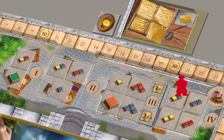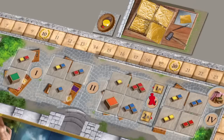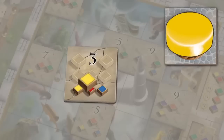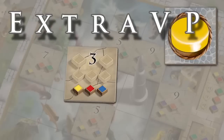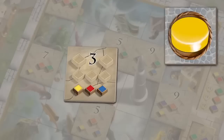A player may choose, when performing the market action, to visit a stall that will give him gold leaf as well as paint colors. When a player restores a section of the fresco at the cathedral which contains this round's refined color, he also discards a gold leaf tile. Depending on the bishop's position to the tile being restored, the player gains victory points in addition to the victory points earned according to the basic game rules.